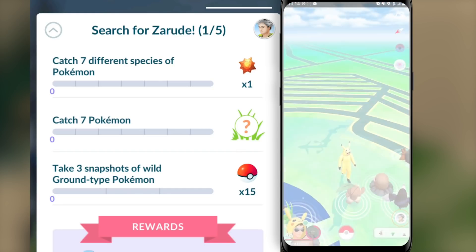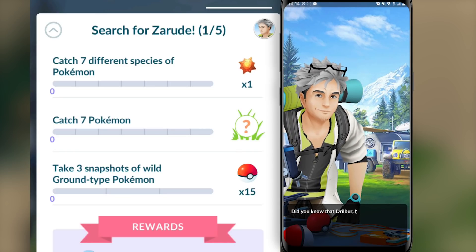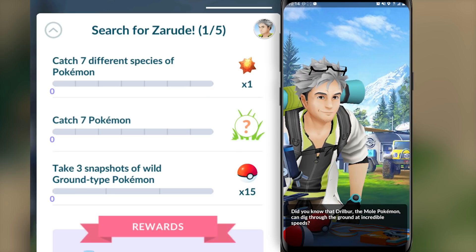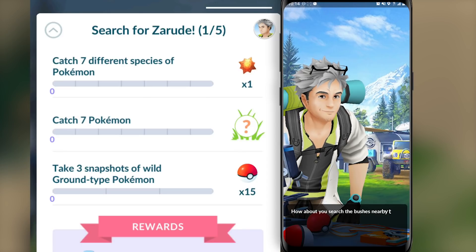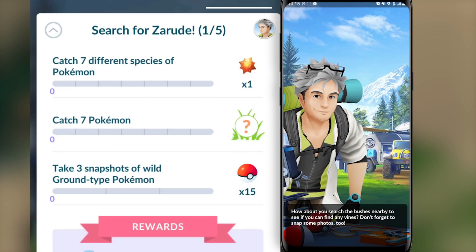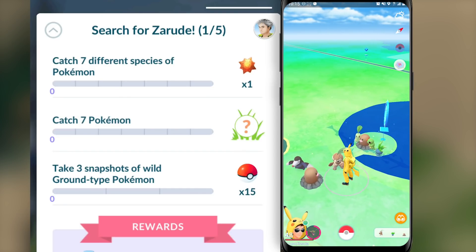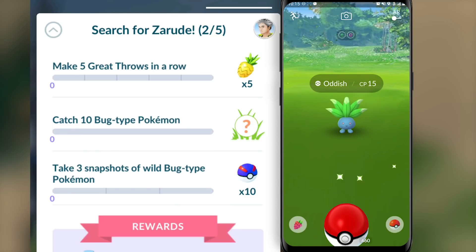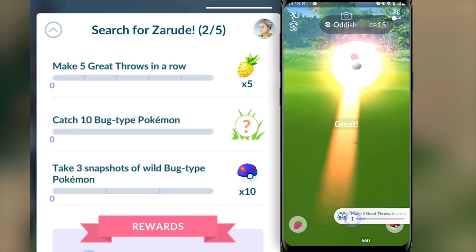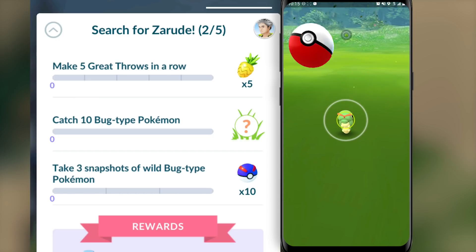Interestingly, all of the other steps of this special research are actually very similar to the first one. There's nothing really too much to it. There are going to be some tasks that are different from just simply catching Pokémon, but you're not going to be required to raid or use Incense or anything like that. It's just going to be pretty straightforward — catching Pokémon and taking snapshots. Moving on to the second step, you will be required to do five Great Throws in a row. This is just a skill-based task, and if you're not able to do Great Throws consistently, now is a good time to practice.